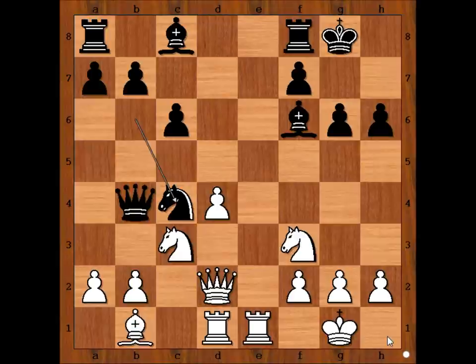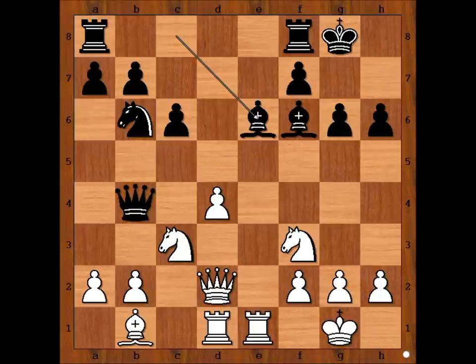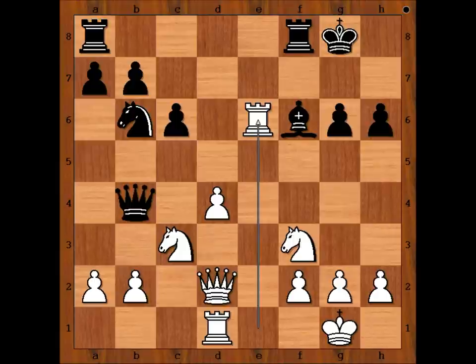Defending: knight to c4, attacking the queen. Black also considered bishop to e6, and didn't like it because of bishop takes on g6, and if pawn takes bishop, rook takes bishop on a6.